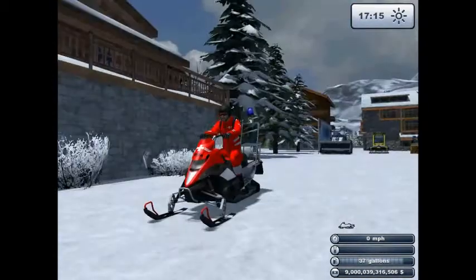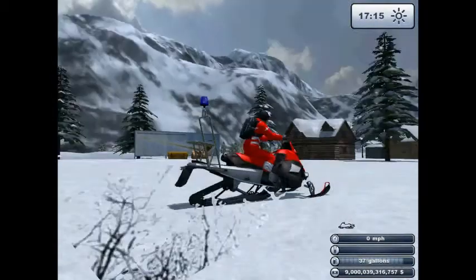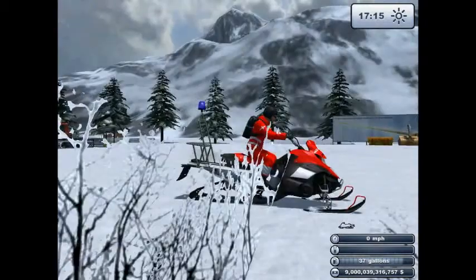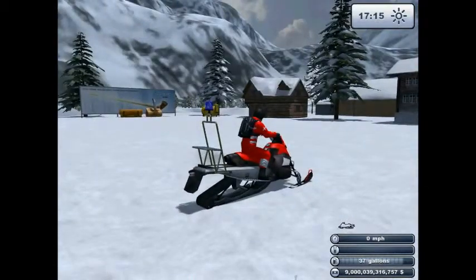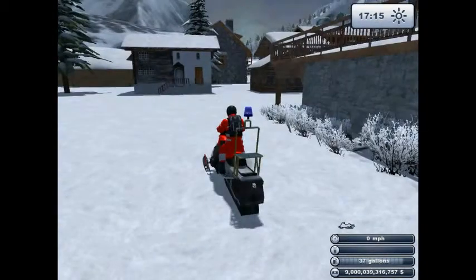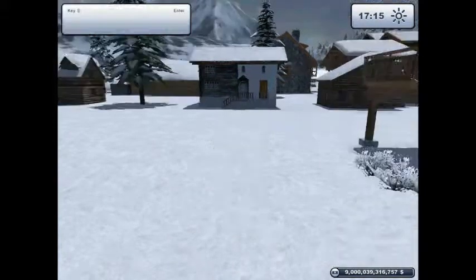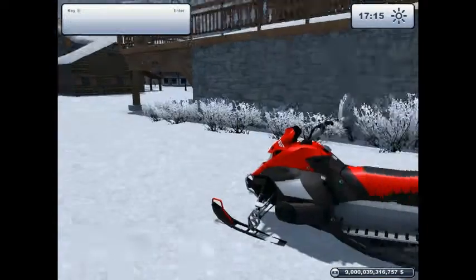This is a mod for the game — it's just the normal sled with a working light and also a siren, though you probably can't hear that. The siren isn't on all the time. You can turn it on by holding the Zero key.